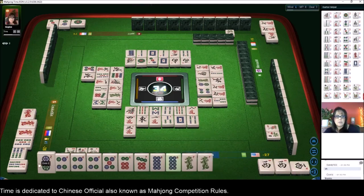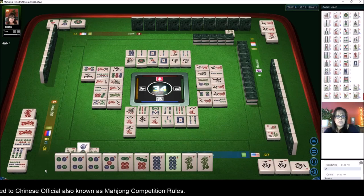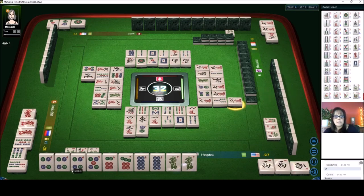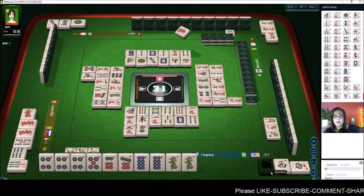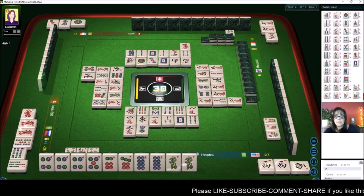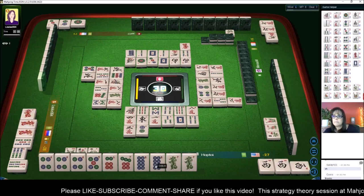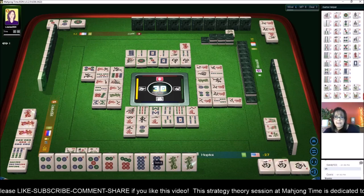We already have four-five-six. North wind — there's an eight. Let's get rid of the two, and let's see — we're ready to win on an eight dot. We have a pong of fours, a five-six-seven, that's two blocks; our west is a block, that's three; pair of dragons is four; and the pong of eights will be our win.